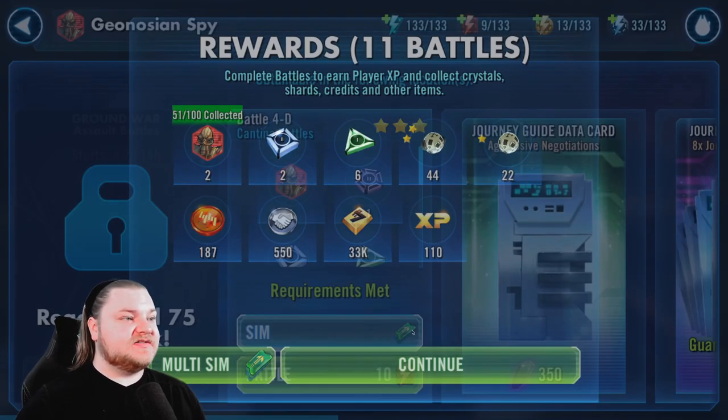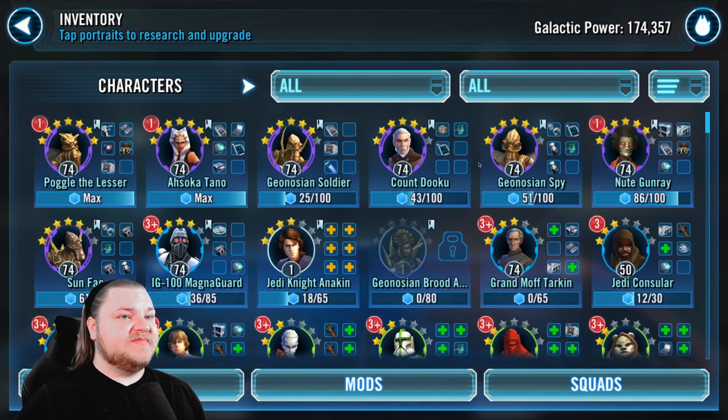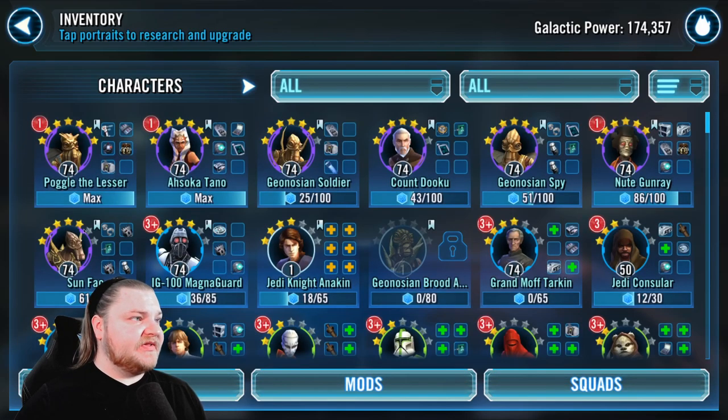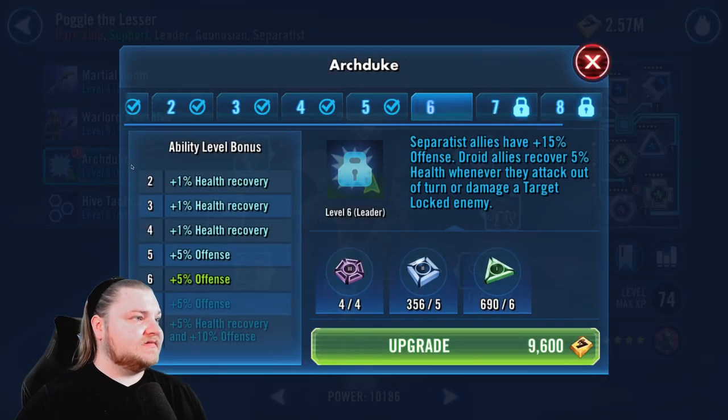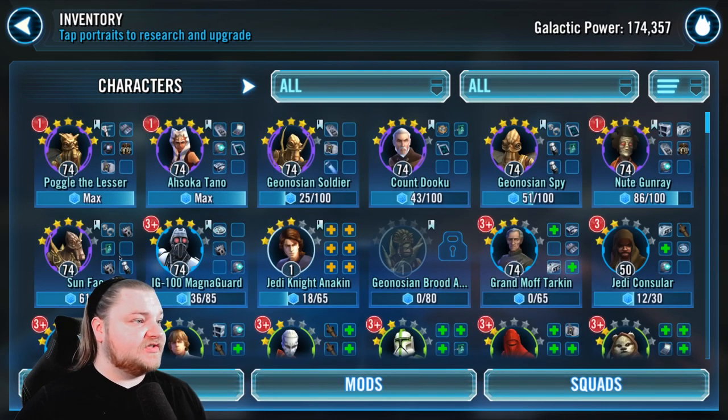Some Dooku drops in there — not bad. We've got Spy, we got some Sun Fac hopefully. Look at his abilities: 7-7-7-7 — nice! We're going to be focusing on abilities first.